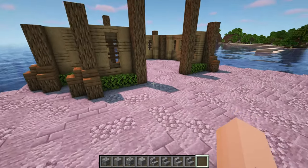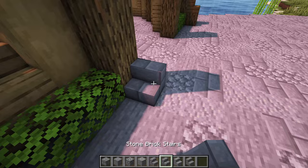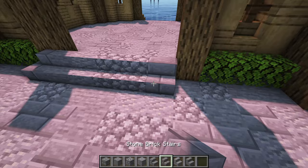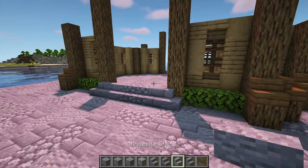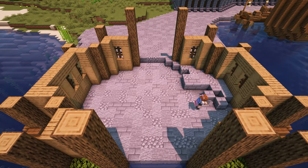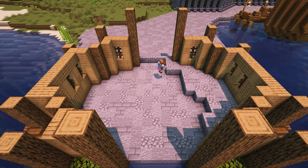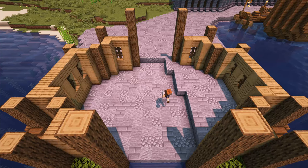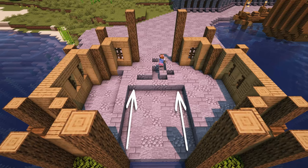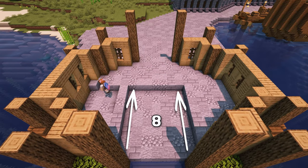At the front, add some mixed stone stairs in front of the middle oak logs like this, with the outer stairs facing to the side. After that, come inside the build and start filling in the floor, again using mixed stone blocks. We're going to leave a gap in the middle starting at the back — this will be in line with the two oak logs, going back by 8 blocks.